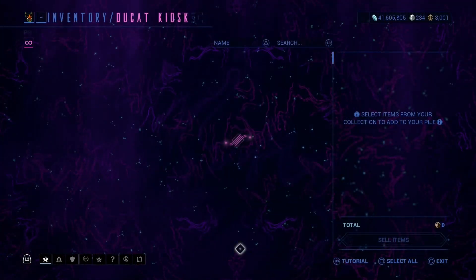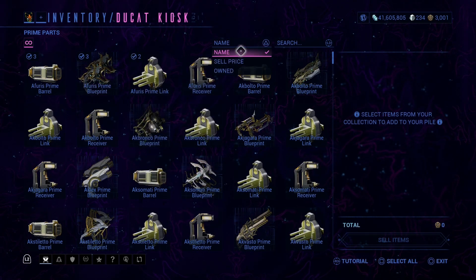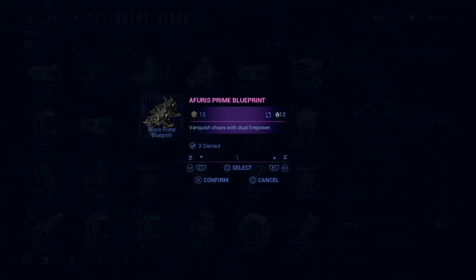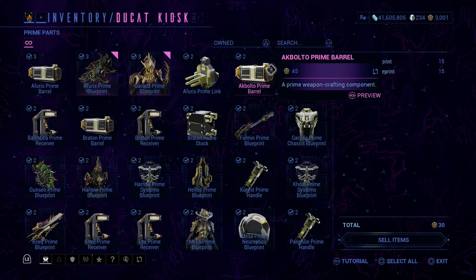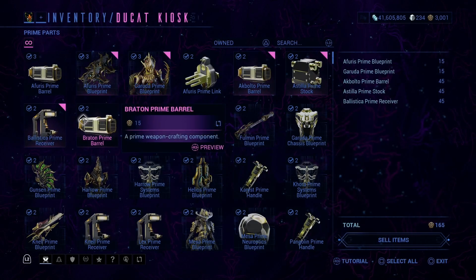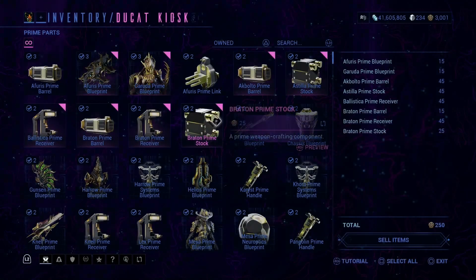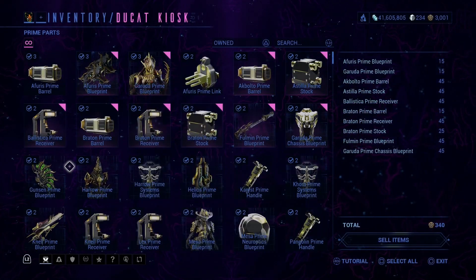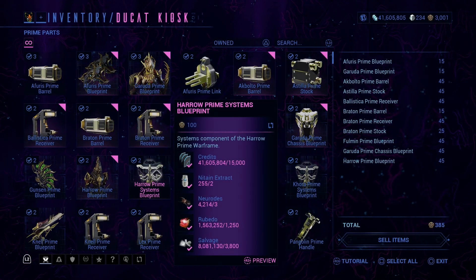And now it's time for everyone's favorite segment where I make everyone cringe by selling stuff. I actually did a little bit of prime farming on stream, so I actually have some stuff I can sell. It may not be the most in the world, but my goal is to get to 4,000. Which does not seem very likely at this rate because I haven't got anything worth a whole lot, it seems like.